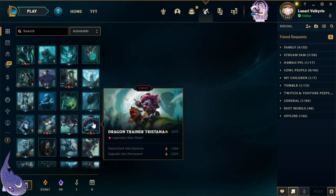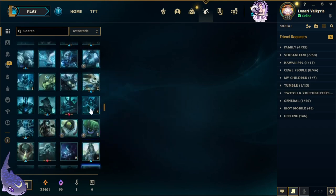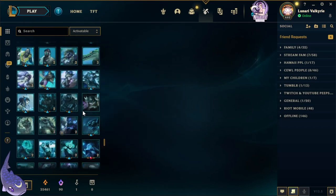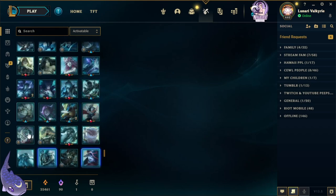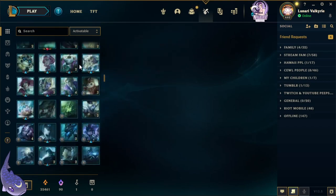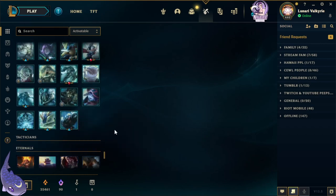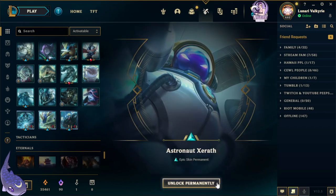Let's just get rid of all these notifications because that's gonna bug me — does that bug anyone else? I have so many shards it's crazy. At least even if I'm unable to buy capsules I can still re-roll the new skins. Let me just double check to make sure we didn't get anything activatable — no, we didn't. Let's just go to the bottom and re-roll all of these.